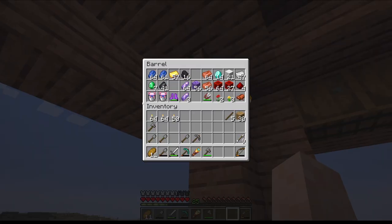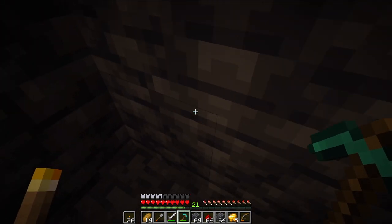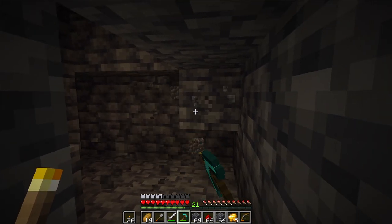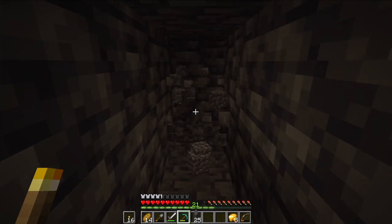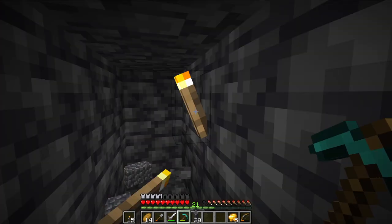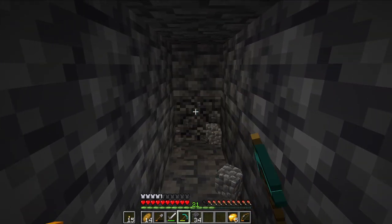I got a bunch of lapis, some gold, some copper. I ran into an amethyst geode, which was pretty cool. I got a stack and a half of blocks of redstone — an absolute ton of redstone — and a good bit of iron. I would have had only three diamonds, but then I found this massive redstone blob. I didn't know the redstone blobs could get that big. Just in this one tunnel I had two and a half stacks of redstone, two iron, and five gold. No diamonds. Is it going to be faster for me to just get villagers and go that route?